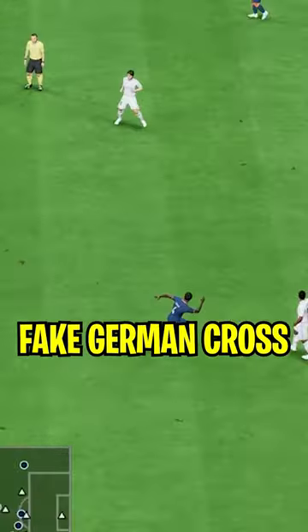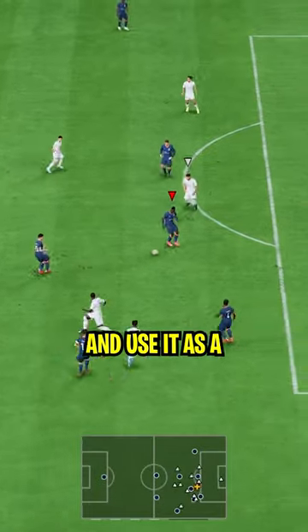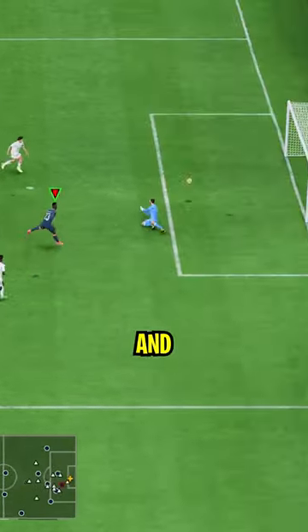Next up we have the fake German cross. Press LB or L1 to trigger the run with your midfielder and use it as a disguise to be able to get in the box and score a nice goal.